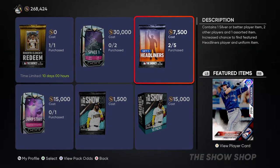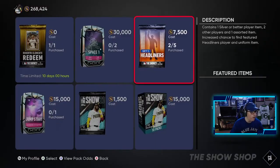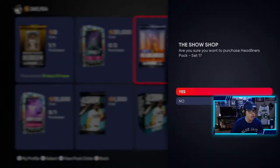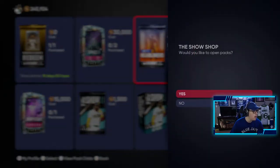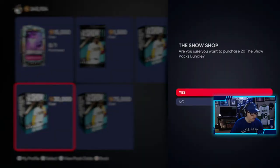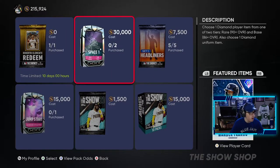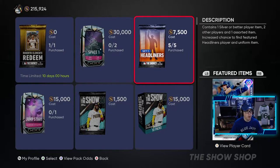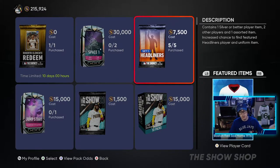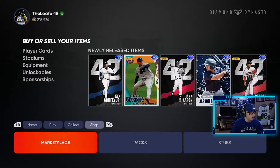We absolutely need that 90 overall Josh Donaldson. We're buying all five of these, which gives us an increased chance of getting him, and then we'll buy the 20 pack bundle. The headliners pack contains one silver or better player item, two other players, and one assorted item, with an increased chance to find a featured headliners player or uniform. So without further ado, let's open up these packs.